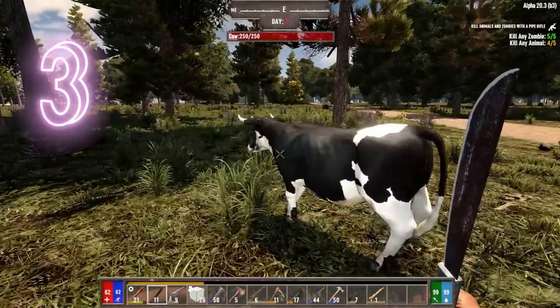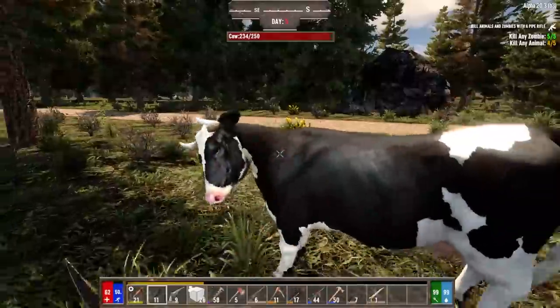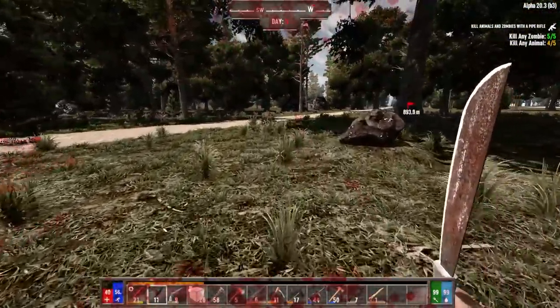Tip number three: don't challenge a cow until you have a way of killing it. Especially for the novice out there, this beefy bovine may look delicious but can be quite a challenge in the early game. So be aware.